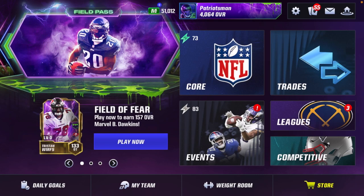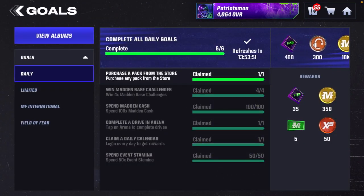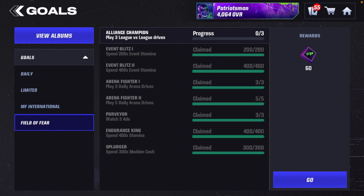I actually didn't mention how to get points for those who are new. Basically it's only daily goals — do your daily goals every day to get your field pass points for the milestones. Go here to Field of Fear and do as much of these as you can every single day. They reset daily. This is the only way to progress in the field pass unless you buy milestones with Madden Cash.